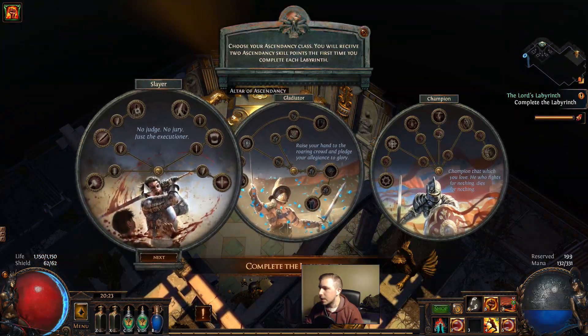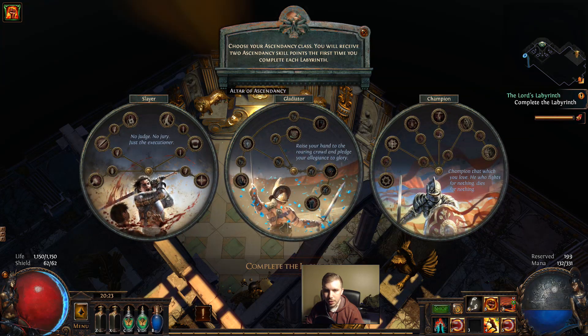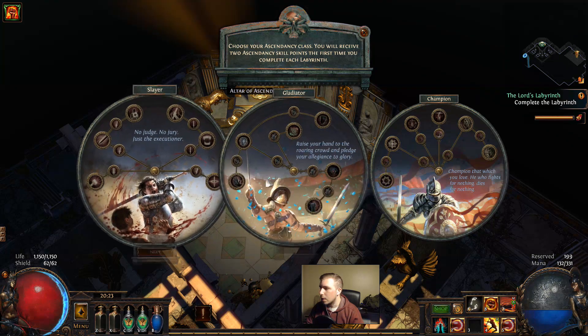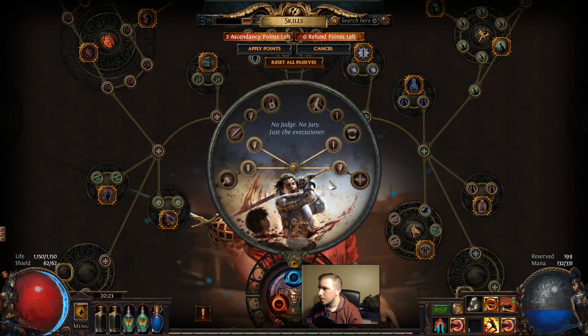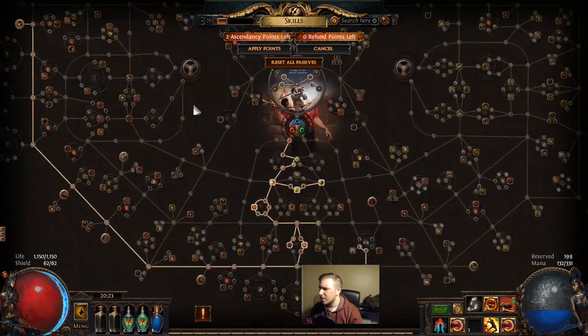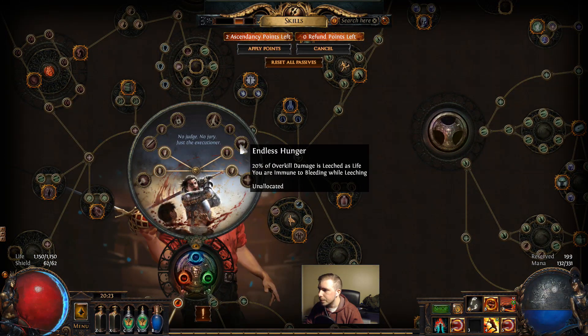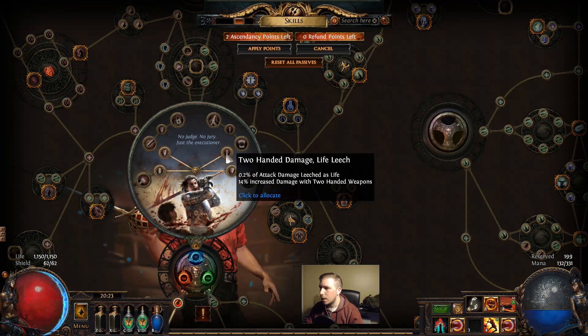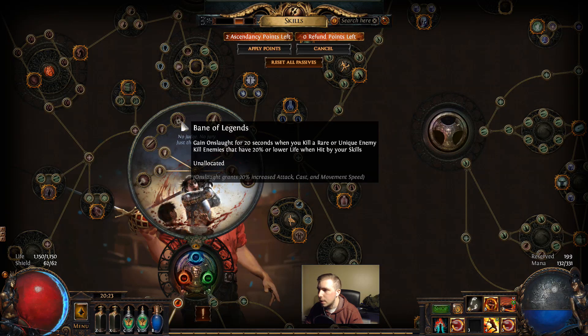Most important is the Altar of Ascendancy because this is where we get to choose if we are Slayer, Gladiator, or Champion. I think we were Slayer - yes, in this build we are going Slayer. So we'll go ahead and choose the Slayer and Ascend. Each Labyrinth we run, we will get two Ascendancy points. So we get two for Normal, two for Cruel, two for Merciless, and two for Uber - a total of eight points. So we have to run four Labyrinths on each character in order to maximize the Ascendancy.